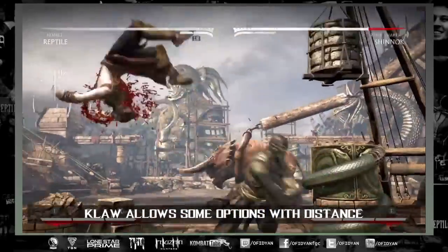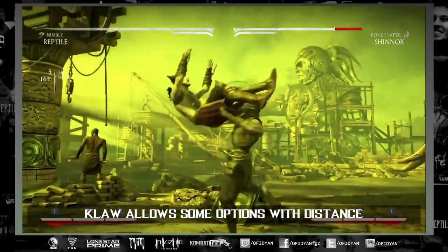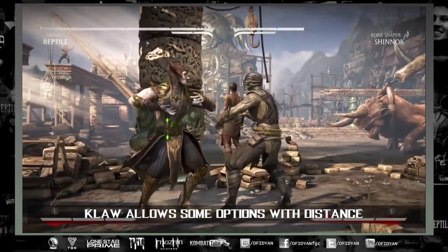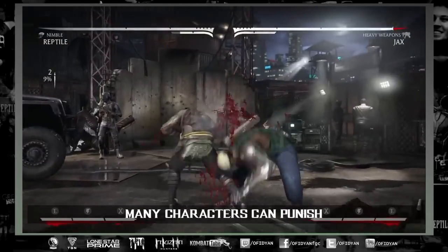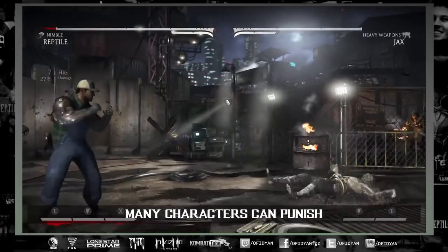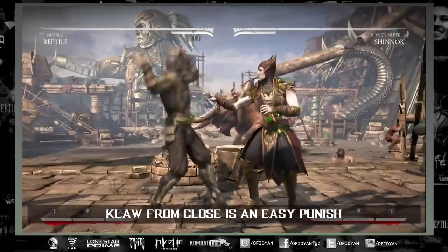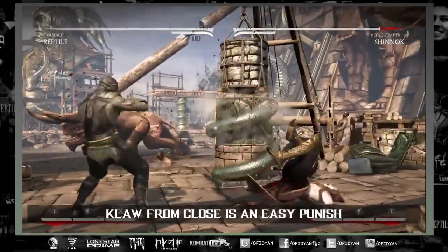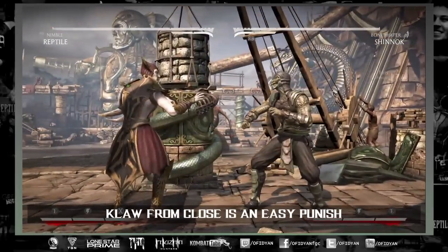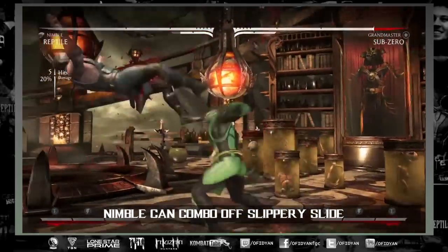The best thing you've got going for you is the claw — ending with the claw at a distance you can probably get a combo out, and you can get somebody to maybe wake up and bait it. But beware: it doesn't work on everybody. There are so many characters that can easily punish this regardless of distance. If you did it even closer, I guarantee 100% of the cast can punish you, so setups in Nimble are going to be very hard to do.